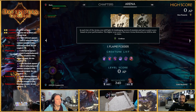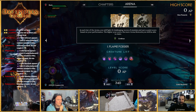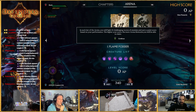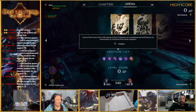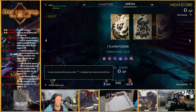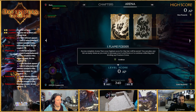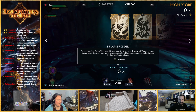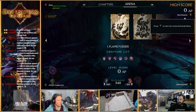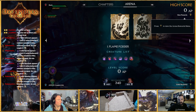In each tier of the arena, you will fight 10 challenging waves of enemies and earn a point score based on your performance. The higher your score, the more arena rewards you will be able to claim. Each of the arena tiers will unlock as story chapters are completed and will feature an assortment of creatures from those chapters. As you complete arena tiers, your highest score for that tier will be saved. You can play any tier as many times as you want to increase your score and continue collecting and leveling up creature cores.